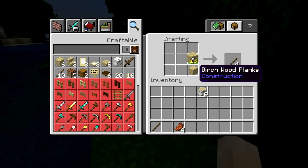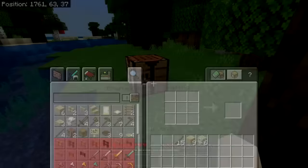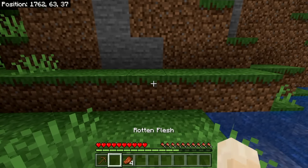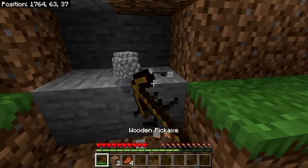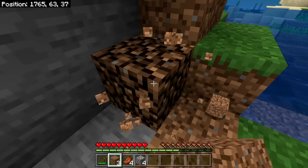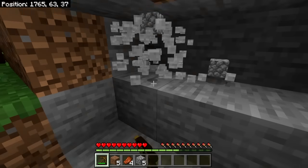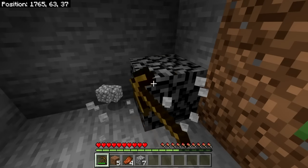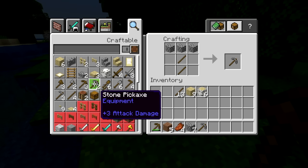This three-by-three grid allows us to make some sticks — let's make 16. Then we can draw things we want to have. Here's a very crude drawing of a wooden pickaxe. Press X to craft that. Then use the L button to move items in the hotbar. Breaking stone with your fist takes a very long time and doesn't drop any stone, but with a wooden pickaxe it breaks much faster and you get a cobblestone block you can pick up and use.